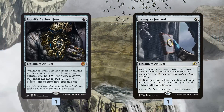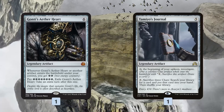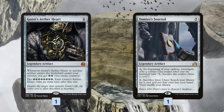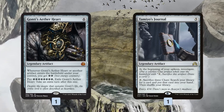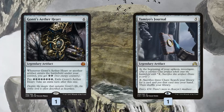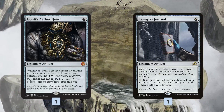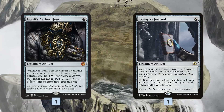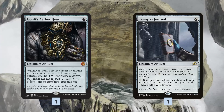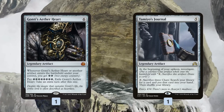We also have some backup plans and cards I wanted to test out. Gonti's Aether Heart seems sweet with our clue production — every time we get a clue token we get two energy, and once we build up enough energy we sacrifice it to take an extra turn, similar to the Part the Water Veil kill with Mechanized Production, though the opponent can see it coming.